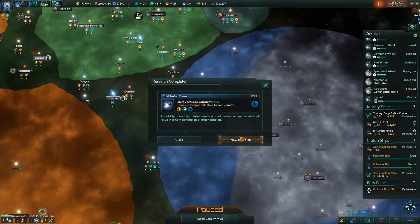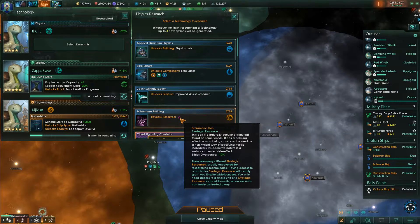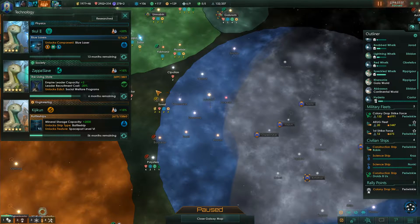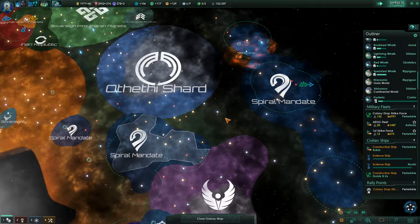Cold fusion power — there we go. Satramine gas would be ethics divergence minus ten, so nope. Gotta go for the blue lasers. Thirteen months remaining — that is very good. Definitely take that.